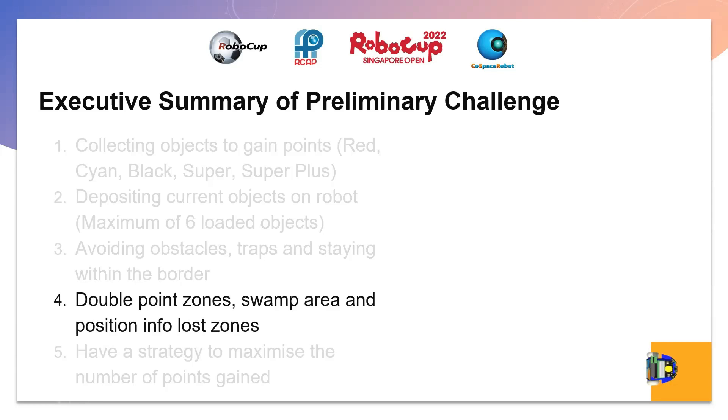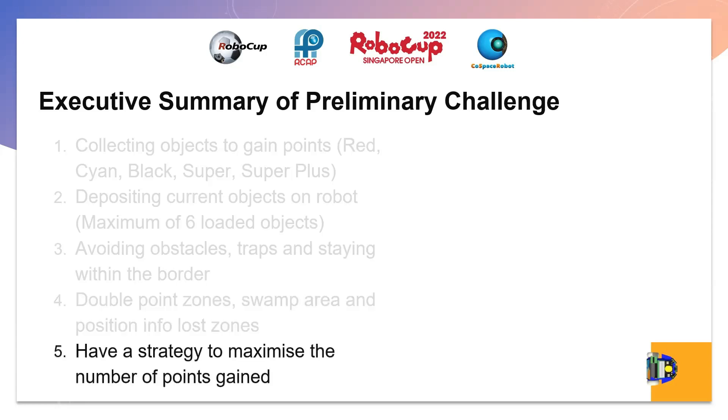There are also double point zones — blue zones where all objects picked up there will have double the points when both picked up and deposited. Swamp areas, the grey areas, will reduce the robot speed by 80% when in them, so ideally they should be avoided. There are also position info loss areas, the black outline parts, which will set the simulator's position X and Y to 0 when stepped in. We will have a strategy to maximize the number of points gained with all of these factors.